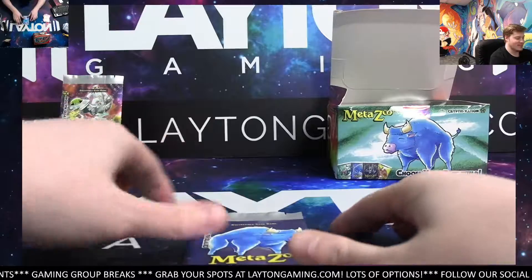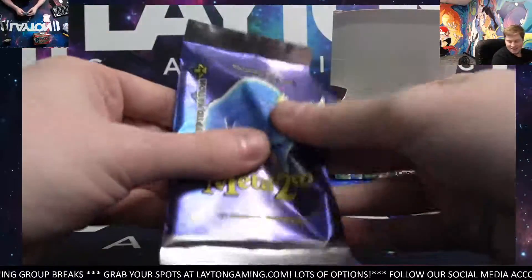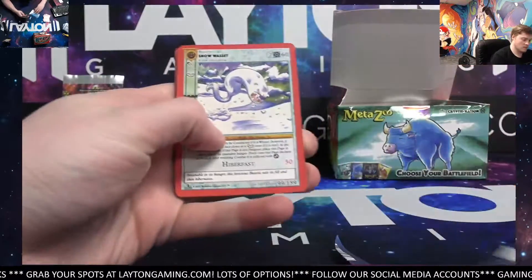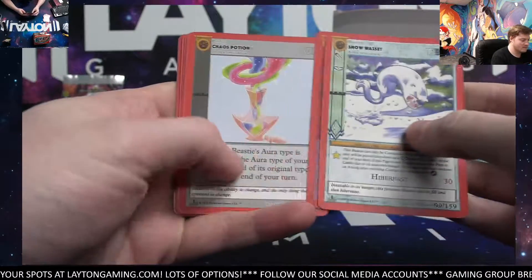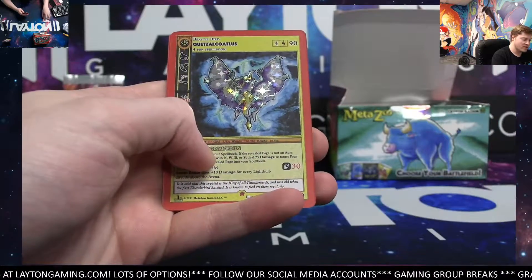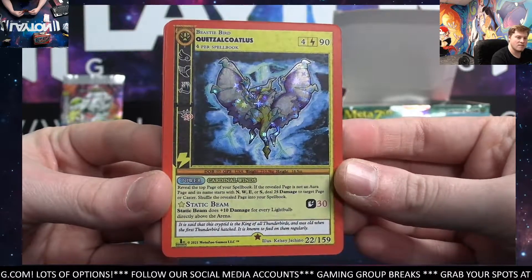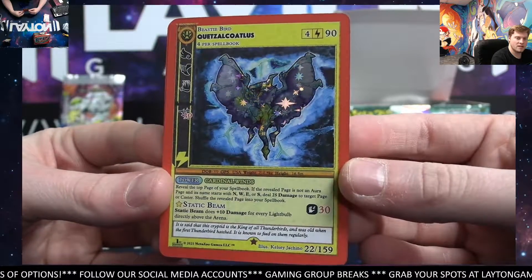Alright, last pack. Babe the Blue Ox, come through for us, man — for Lane. Good luck. Ooh, nice one. Reverse is Quetz — Quetz-a-Cotalus. Reverse Hollow. Not too bad. That'll probably be your best hit there on the end.